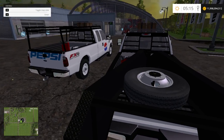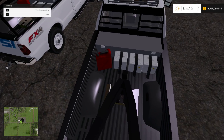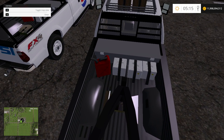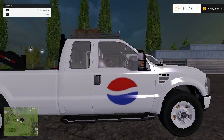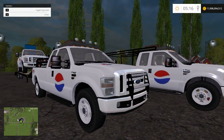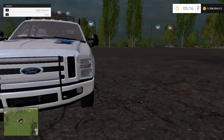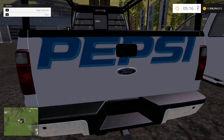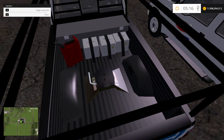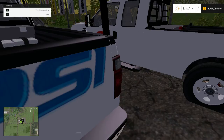You get this version with the gooseneck, the toolbox, gasoline tank, the roof rack, the top, and the nice lights on it. Little bar on the front. And this one's a little bit different — as you can see, there's the utility rack on it with stuff on it. And then you have the gooseneck hookup as well in the back, and the rack on top.